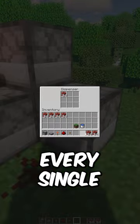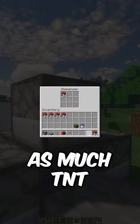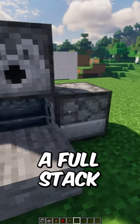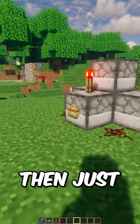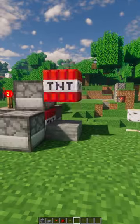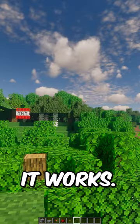Go around and fill every single dispenser with as much TNT as you want — I'm putting a full stack in all four of these. And you're almost done, it's really that simple. Then just push the button and watch the rest. See, it works!